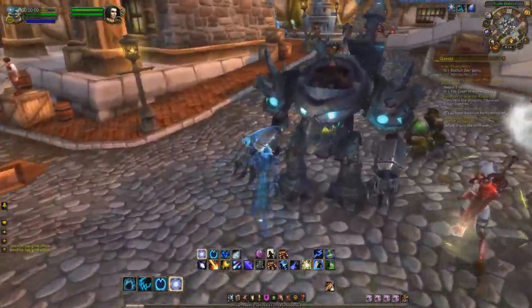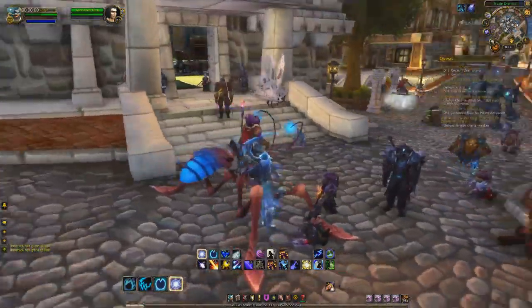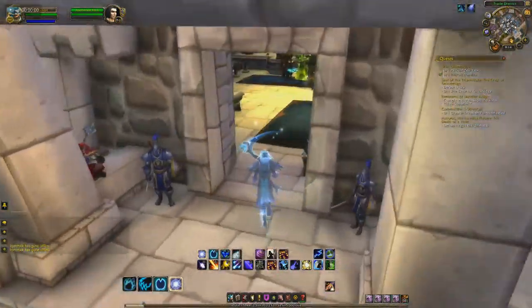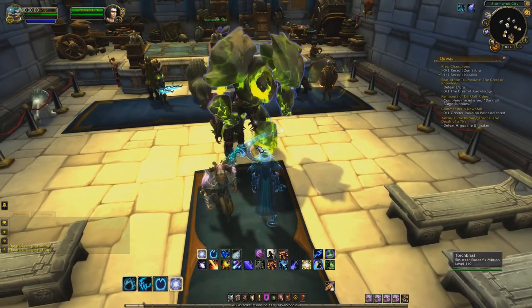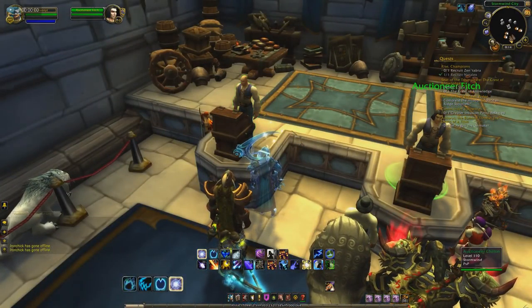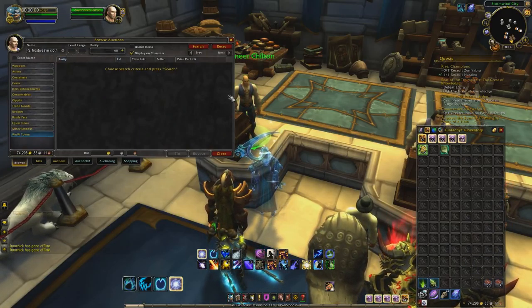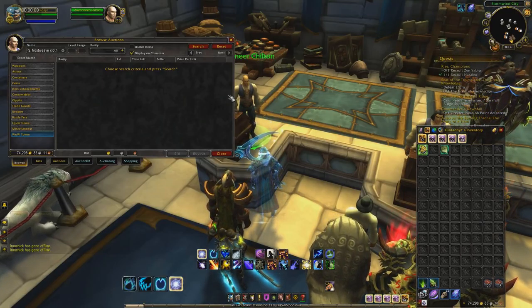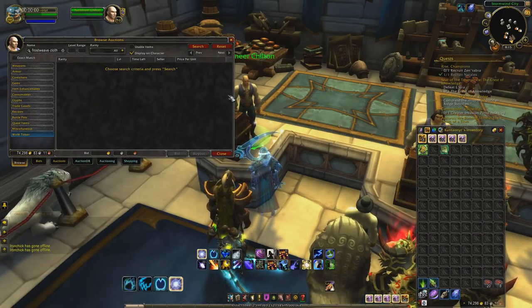So the prices on all the mats required for first aid are insanely high — things like frostweave cloth and stuff like that — because this is all required for the achievement. After first aid is removed, it becomes a legendary achievement. So everything you need for the achievement is being bought up on the auction house super quickly right now. I've been selling off cloth like nothing, over and over. And honestly, it's not even Legion cloth items that sell the best — it's the older ones that people need, like mageweave and stuff like that.